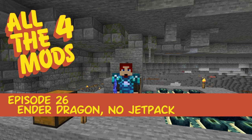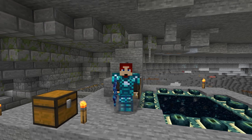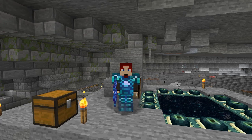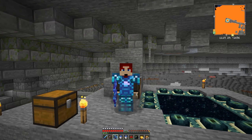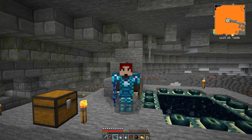Hello everybody and welcome once again to All The Mods. Today is Ender Dragon day, and I'm deliberately not trying to be too OP with my armor because it's supposed to be hard - so why should it be easy? With flight it would be too easy. I've got a massive lava lake here - I don't think I've ever seen such a large one in the overworld. You normally get them in the Nether but not here.